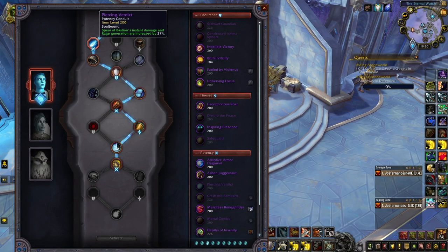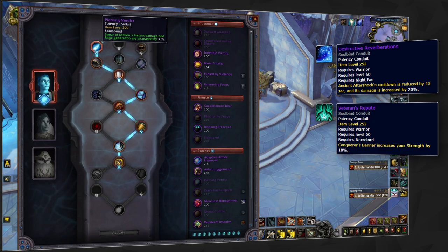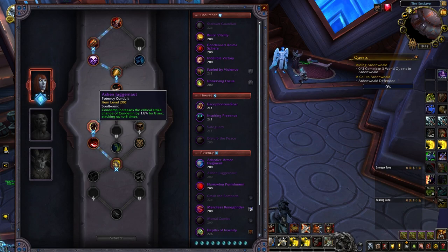Your third best potency conduit will come from the covenant-bound potency conduits, apart from Venthyr — that means Destructive Reverberations for Night Fae, Veteran's Repute for Necrolord, and Piercing Verdict for Kyrian. For Venthyr this option is weak however, as Ashen Juggernaut is a much stronger option, making it excellent for Venthyr Warriors chasing big Condemn crits.